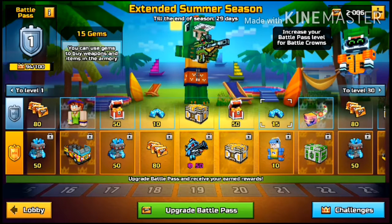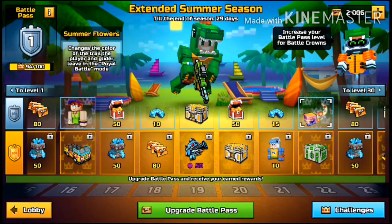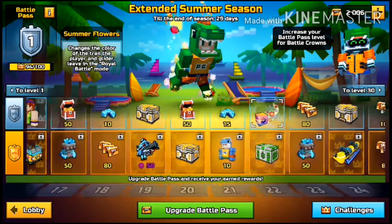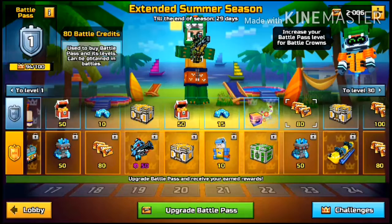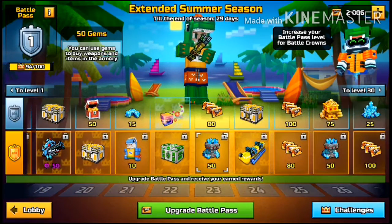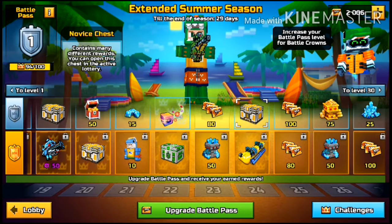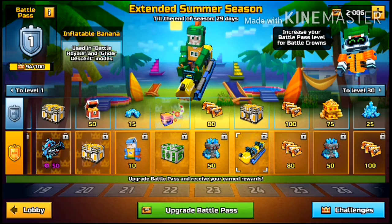Next level, you get 15 gems and Dolphin Willie. Then you get a Fighter Chest. Then you get the Summer Flowers Trail, which can be used in Battle Royale. 80 Battle Credits, and 50 gems at level 23. Novice Chests at level 24, along with the Inflatable Banana.